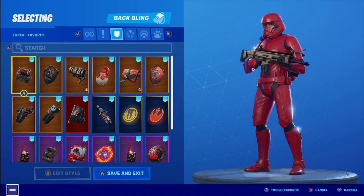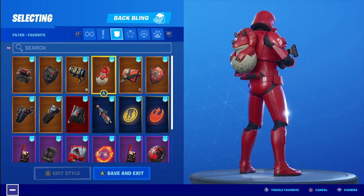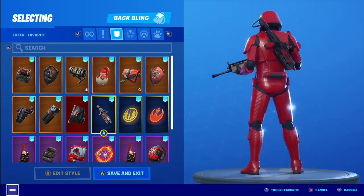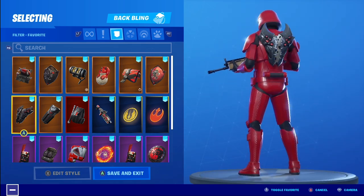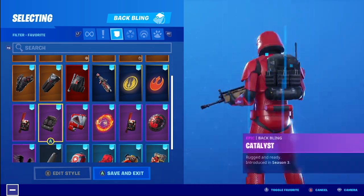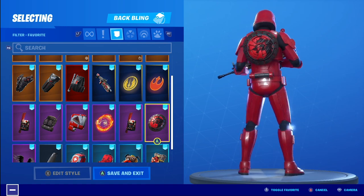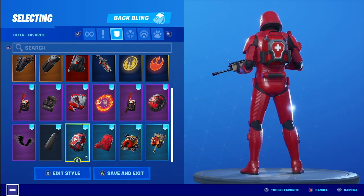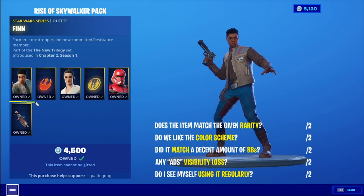Back blings on the Sith Trooper — nothing's really going to shock you, but it gives a good idea of what you can wear in an all red-and-black outfit. I'm not really sure why this wasn't an additional edit style for the white Stormtrooper. I like the red one — it's one of my favorite color schemes. Also worth noting: Epic is now allowing you to gift five things daily instead of three, which is really nice.